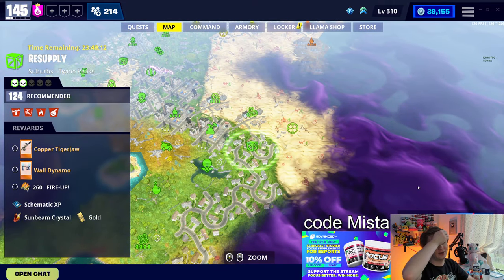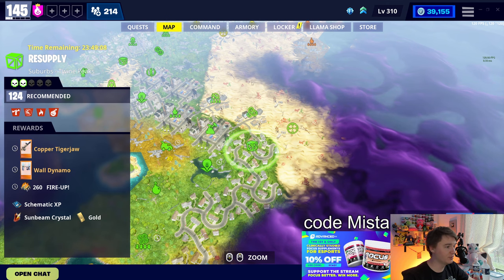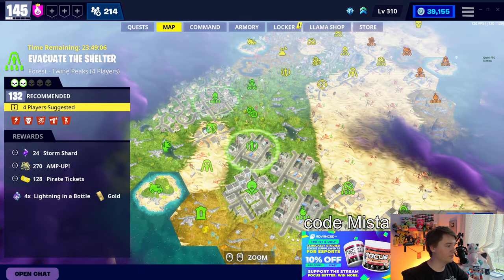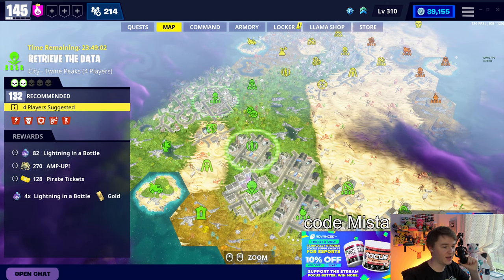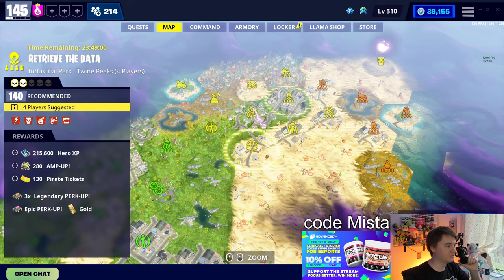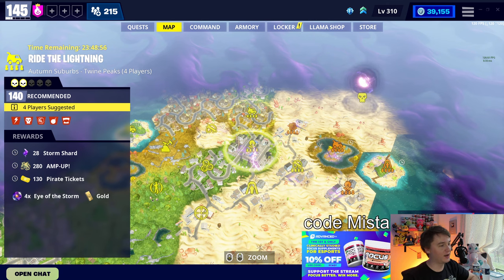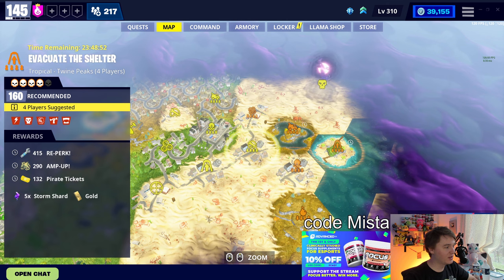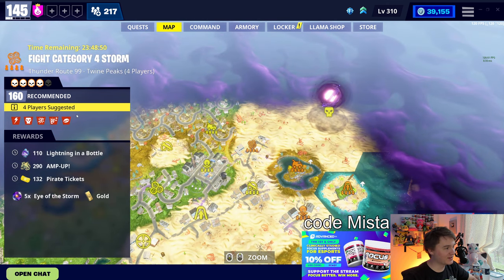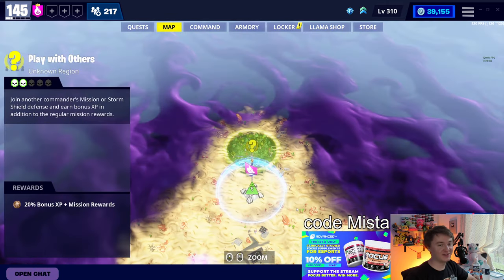This is what I want to show: the Tiger Jaw, one of the best shotguns in the game, and the Wall Dynamo - a great wall trap. If you want to do some good damage to enemies, that's a great pick. Then we got double 4X Lightning in a Bottle in the 132 4-player mission. In the high zones, 4X perk up in a great death burst mission, Eye of the Storm and schematic XP. The 160s are lackluster. 5X Eye of the Storm in the Cat 4 - my gosh. That's it for Twine.